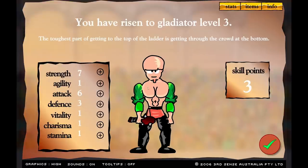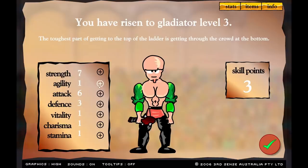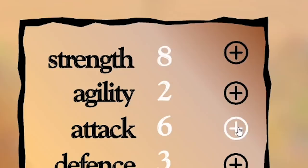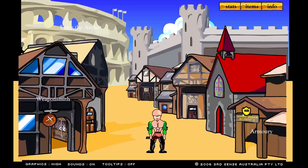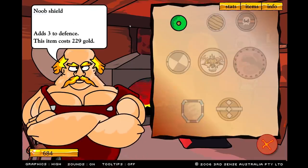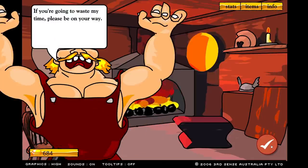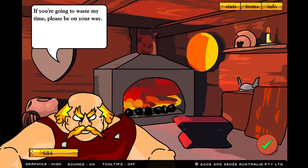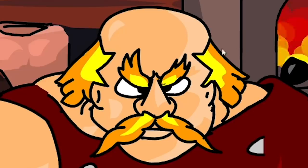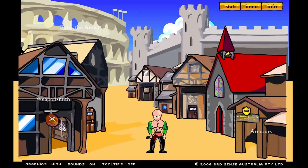Gladiator! I got three skill points. I'm gonna add one agility, one strength, and one attack. I'll have a look at the armory to see if we can afford anything - yeah we can add a shield, but I think I might wait till level four. We'll leave. The bald blacksmith is not happy: 'If you're gonna waste my time, please be on your way.' Sorry dude, I will be back with more money.